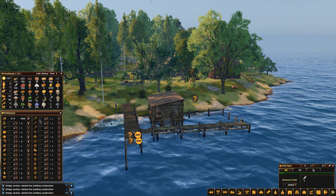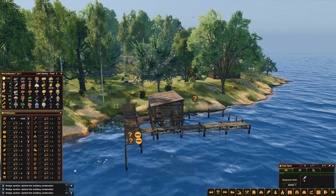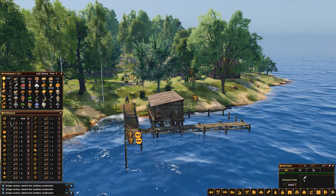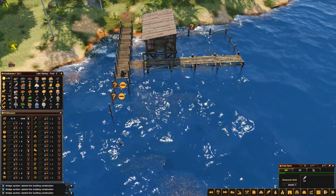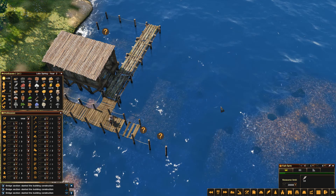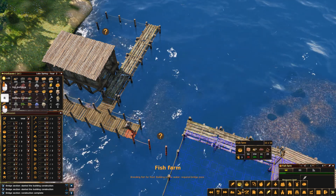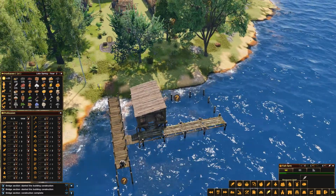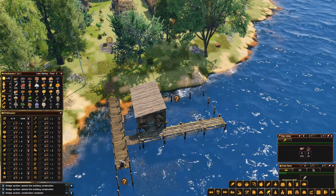Another quick switch around - I've put two of the former builders into gathering, because I'm growing grass not potatoes. That one builder is going to just plod along at these bridge sections, then we'll stick another T-section in when they've done that. We won't do a second fish farm yet because I think that needs clay - yes, 50 clay. Bugger, so we need the clay mine before we can do a second fish farm.